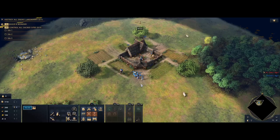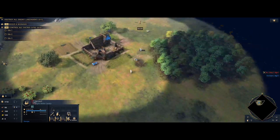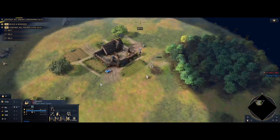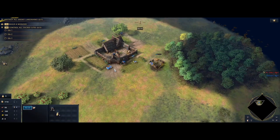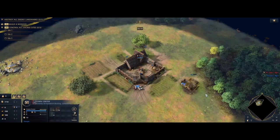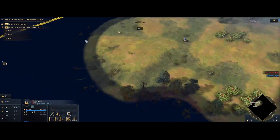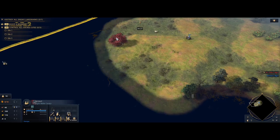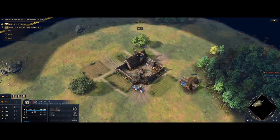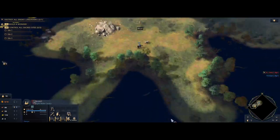Start by putting all your villagers on food except for two, which are going to build a hunting cabin. The more trees within its radius, the more gold it collects, so be conscious of positioning. Bring your two starting sheep back to your town center and task all new villagers onto food. Start scouting for your deer patches immediately. After the hunting cabin is built, one villager builds a house and the other goes back onto food. You can see a deer patch right here.